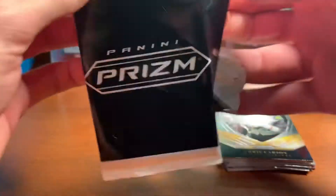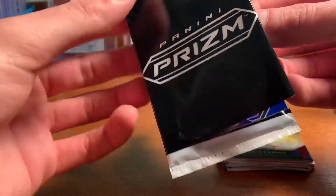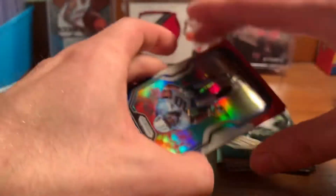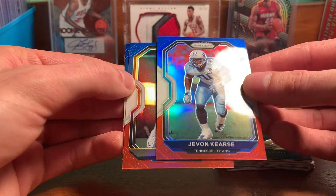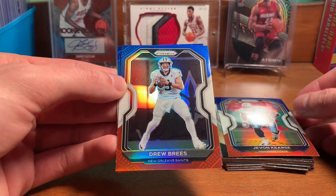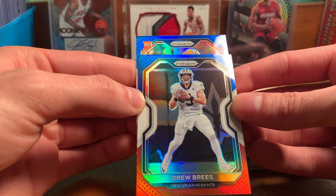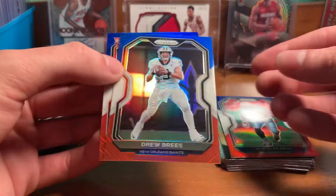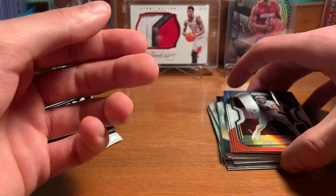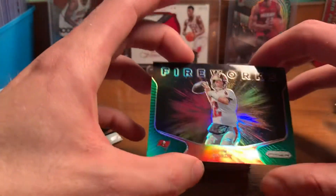Here's the red white and blues. We got Javon Kearns for the Titans, we got a Drew Brees — not a bad one right there. They play the Bears today. Rookie LSU Grant Delpit for the Browns. Not a bad little pack — got a Brees red white and blue and a pretty sweet Brady fireworks.